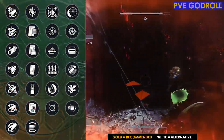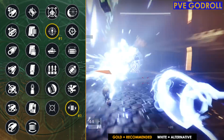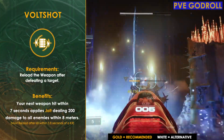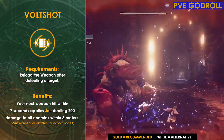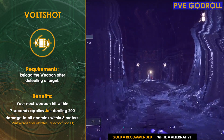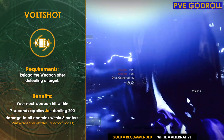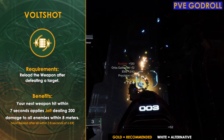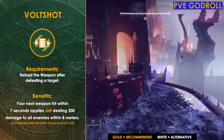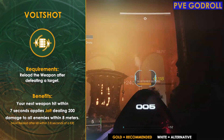Starting off the PvE god roll, there are really just two rolls in PvE that I would recommend, the first being Volt Shot and Threat Detector. This is the first time we've ever seen Volt Shot on a shotgun. You might be thinking Volt Shot on a shotgun, but unlike a primary weapon, we're going to use it more for the bonus tick damage. When you do get a kill and reload, the next shot you land — it doesn't matter if it's on a major, minor, champion, or boss — it's going to apply Jolt, which will apply tick damage that lasts for 10 seconds. That tick damage is actually affected by what kind of weapon you're using Jolt with.